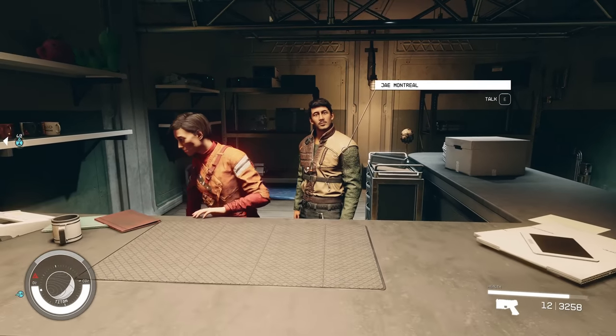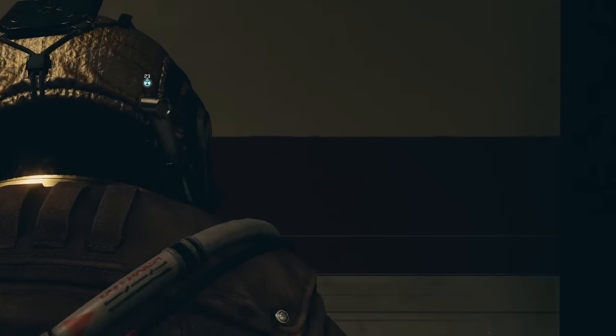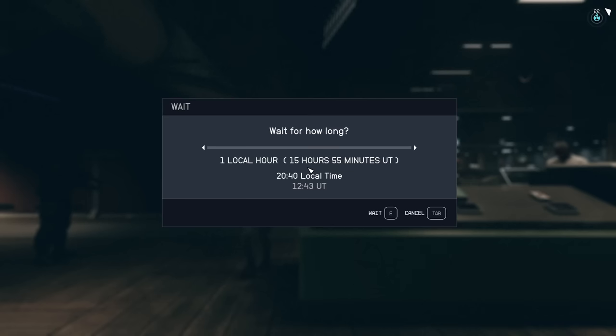You can reset the vendor inventory simply by sleeping 48 hours, but remember that time is relative to UT time. So you need to sleep 48 hours relative to UT. Here we have one local hour which is equal to 15 hours UT. That's why I like Titan — it's just really fast to reset everything. So we only have to sleep 4 hours to do the 48-hour cycle.